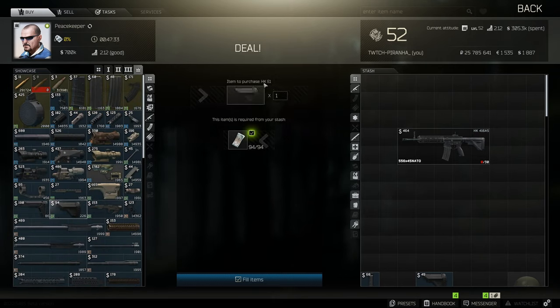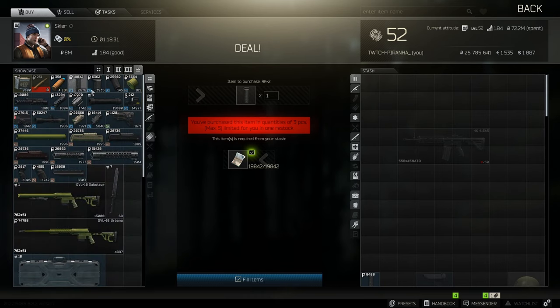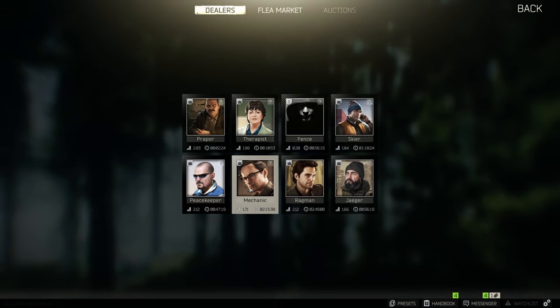Grab yourself the HKE1 buttstock. After you've got this, you need to head over to Skier at tier 4 and grab yourself the RK2 foreground.